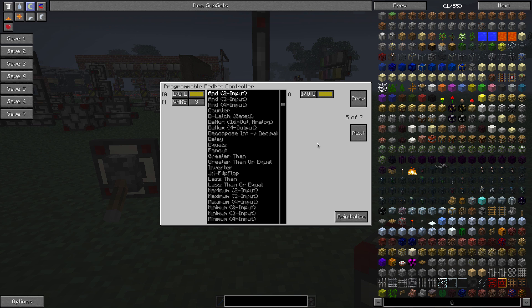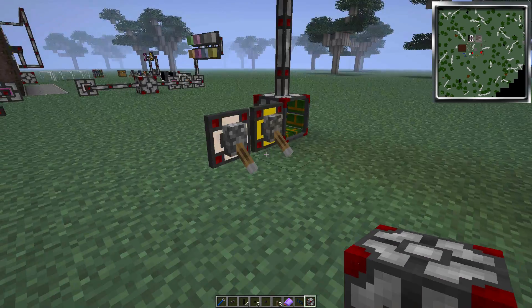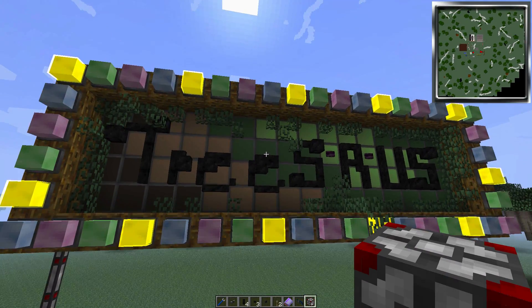Slot five uses a two-input AND gate taking another control lever from the left face on the yellow channel, ANDed with the content of variable three from the T flip-flop. When the yellow channel lever is on and variable three has a value, the output is sent to the upper face on the yellow channel — all the coloured blocks in the background — creating the flashing effect. Combining with the lever gives us the ability to turn that part of the sign on or off independently.